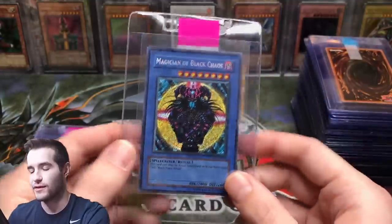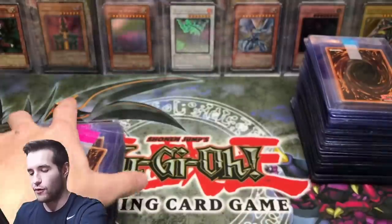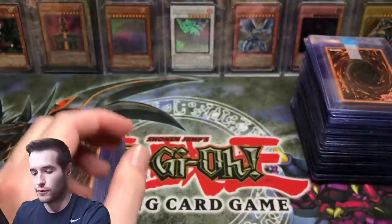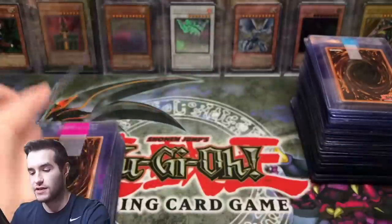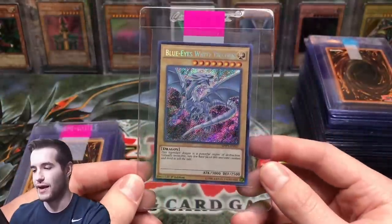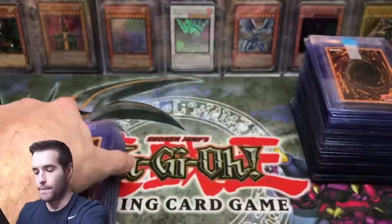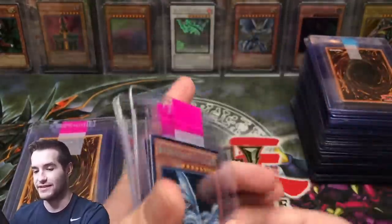Secret rare — I've always wanted to grade one of these, I just could never find one that was like a 10. Invoker. Some cards from Galactic Overlord, Heroine of Prophecy — cool. I haven't really opened Return of the Duelist much. We've got three Alternatives — that's a play set, that's cool.